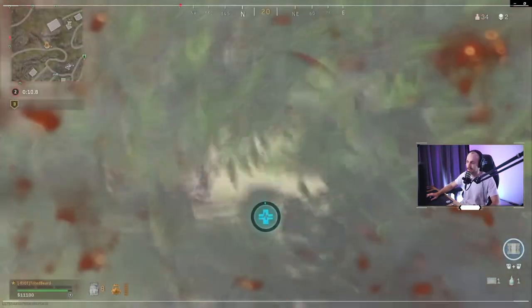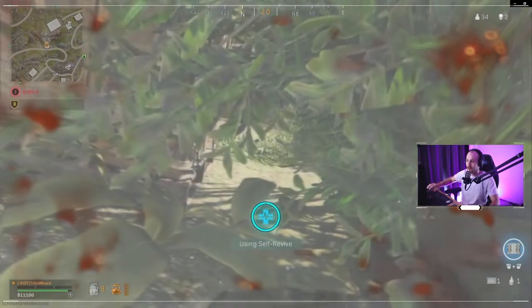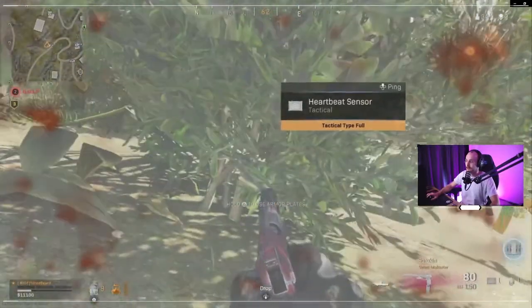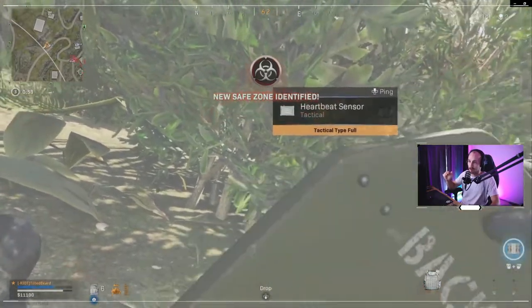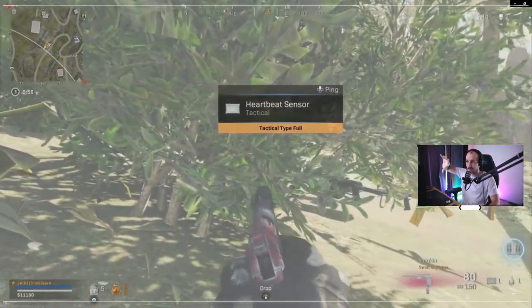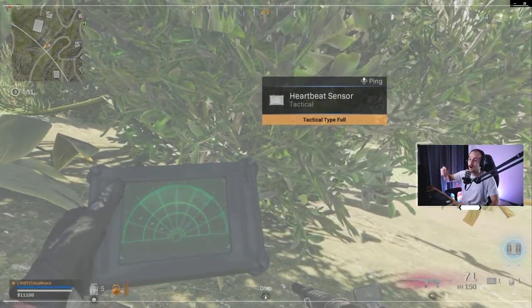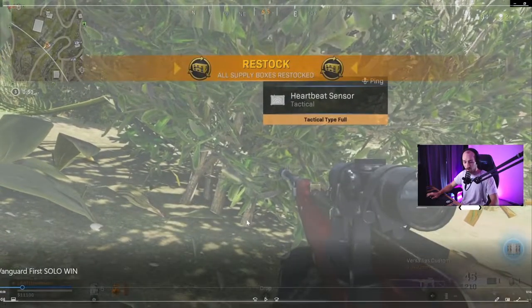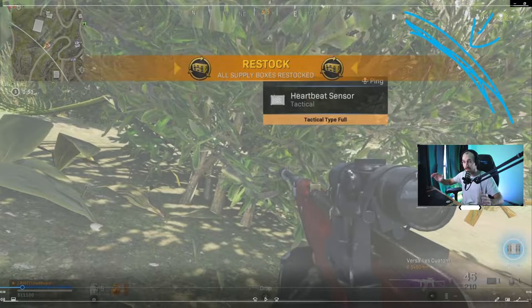Let's see what he does here, how he handles this situation. Crawls into a bush, which is great. He's aware that the guy is to his right side. Now, armoring up in the bush. Here I would not be staying at this bush. This guy is pushing me - I'm going to be trying to get some cover. I know he's come from this direction, so I'm going to be trying to find some cover to protect me from this side.